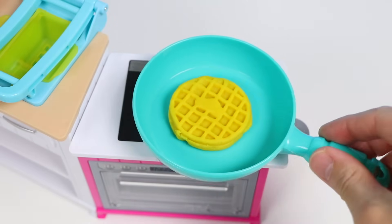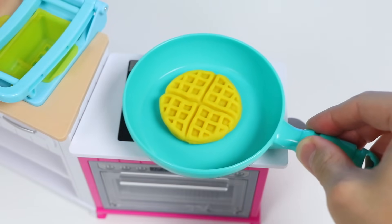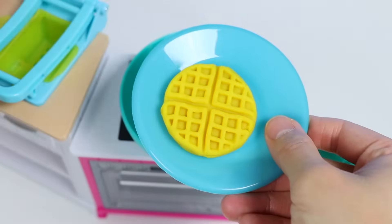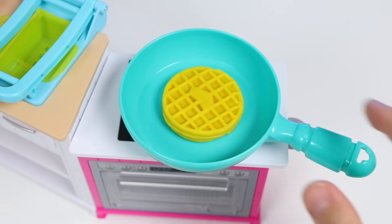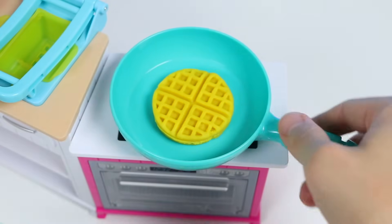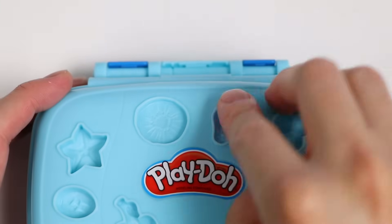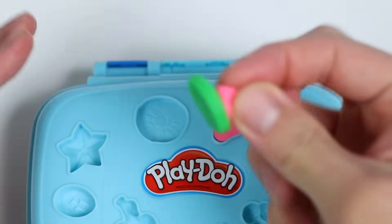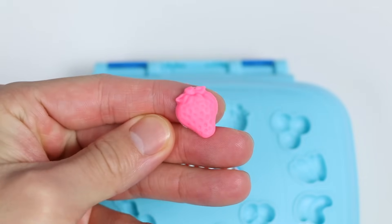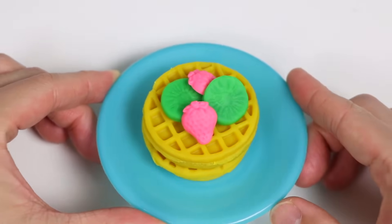Now let's heat our waffle up on this pan. Give it a flip! Let's put our waffle on this blue plate. This looks a bit small for Mr. Play-Doh Ed, so let's make another one. Give this a flip! Let's stack this waffle on top. Now let's add some toppings — we'll use the molds on the lid and make some colorful toppings using pink and green play-doh. Here's a closer look at our green kiwi slice and our pink strawberry. Made a couple more, so let's add our fruits on top! Here's a closer look at our double stack waffle with fruits!